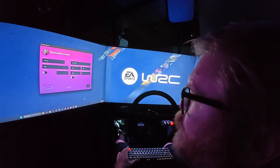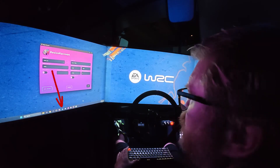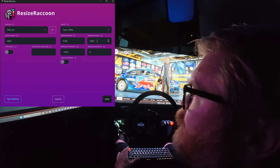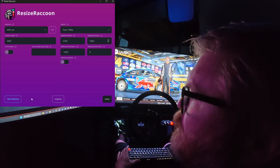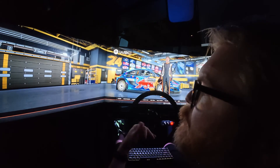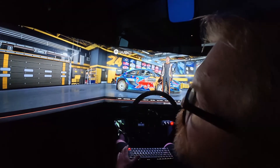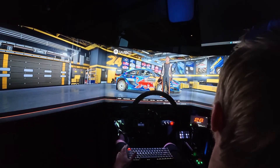I have a weird issue where the taskbar shows up even when I'm in-game fullscreen. What I do is change the window height up to 1084, so I'm only losing four pixels. Hit test profile, and as you can see once I click on the actual application the taskbar goes away. I think it has to do with my fourth monitor — if you only have triples you probably won't have to deal with that.